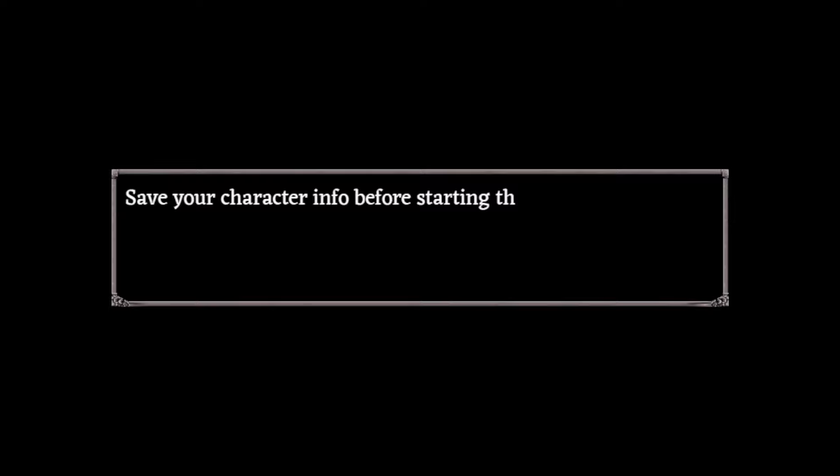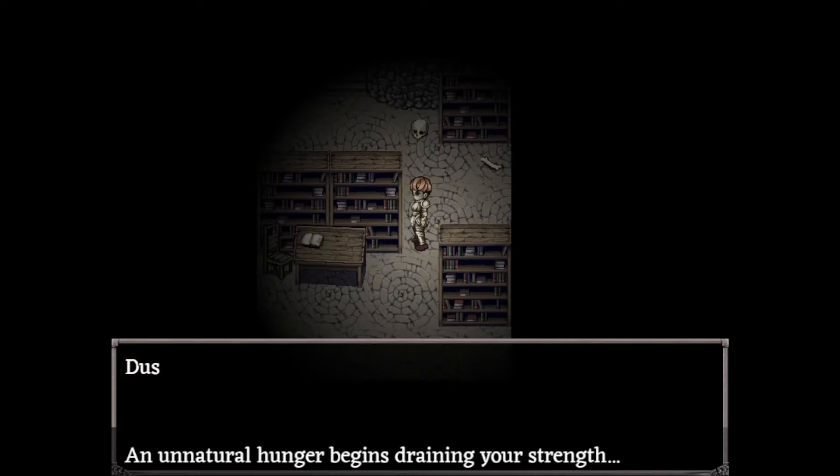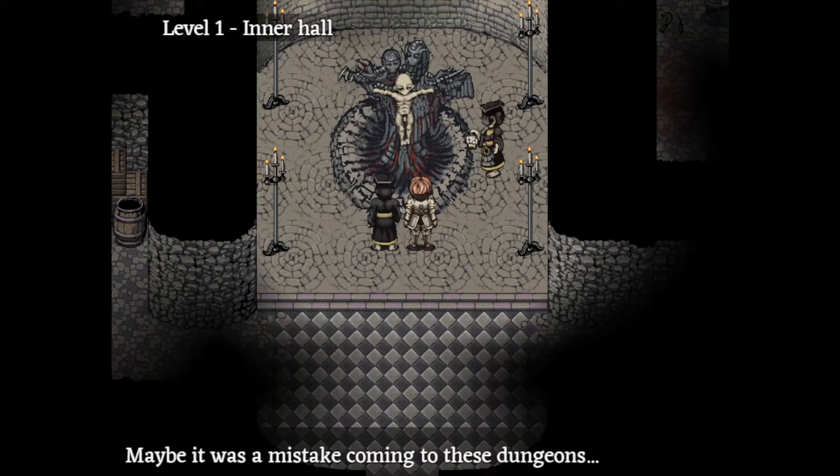First thing you want to do is go north into the level one entrance. Somewhere along the north wall there's a door that leads to the level one courtyard. If you come across some bookshelves in the entrance, make sure to grab the books before you leave. Go straight north through the courtyard and keep an eye out for a wooden door on the top right of the courtyard. It's not always there but it has about a 50% chance of being there. You'll need to come back to it later.